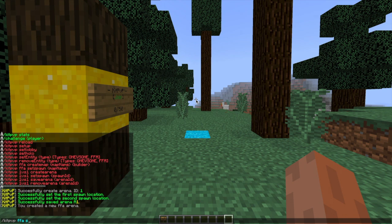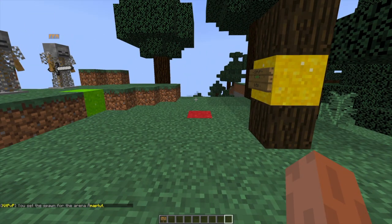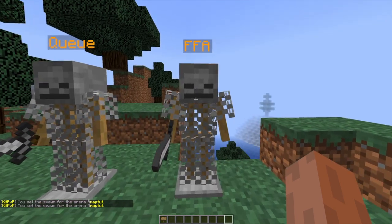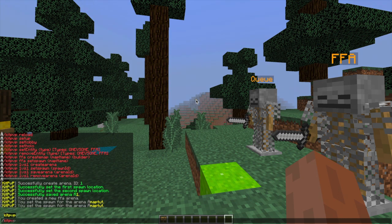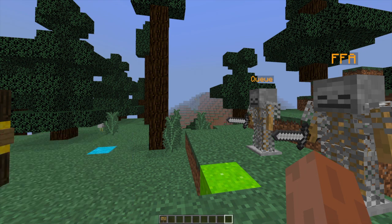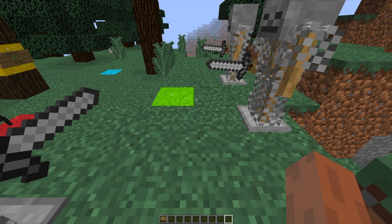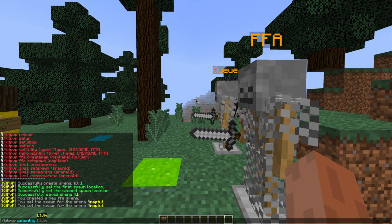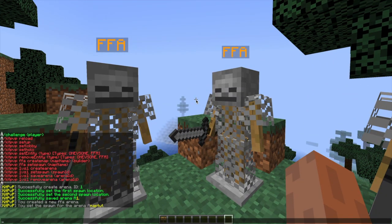If you do /kit PvP FFA set spawn and then the map name — so 'map tut' — let's go ahead and repeat the command over here. We have now set both arenas: the FFA one and the 1v1 one. Now we can do a few more things such as setting the entity. If we do /kit PvP set entity — and we spell it correctly — we do the 1v1 entity first so people can join that game mode, and then the FFA one as well. We now have lots of skeletons around here that people can use to join different games.